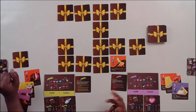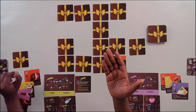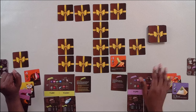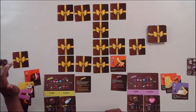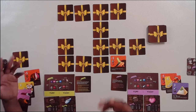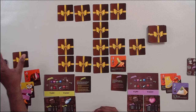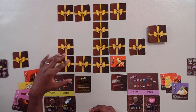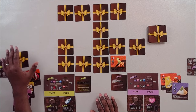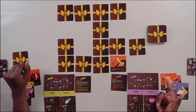Every time you put a chocolate back, you're supposed to take an empty wrapper and put it out in front of you. The game can end in one of three ways: all the chocolates in the box are face up; there are no more chocolates and they've all been taken; or every player has two wrappers in front of them, meaning every player has returned two or more chocolates. A player can return five chocolates and have five wrappers with no penalty — the game won't end unless every player has at least two wrappers.